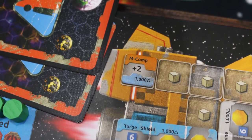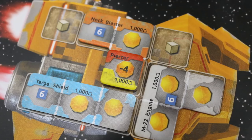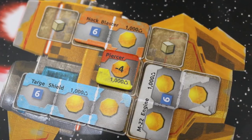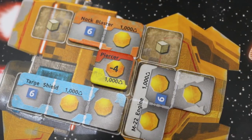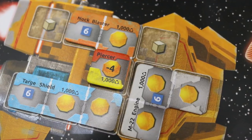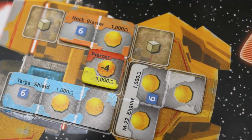The mission computer allows you to carry one more mission than you normally can, and gives you a +2 when rolling a die to see the outcome of a mission. The piercer goes over top of an activation space on a blaster or missile — whenever you activate that space, you negate your opponent's shields by 4. You can have multiple piercers to maximize this effect, making your damage go straight through to your opponent.